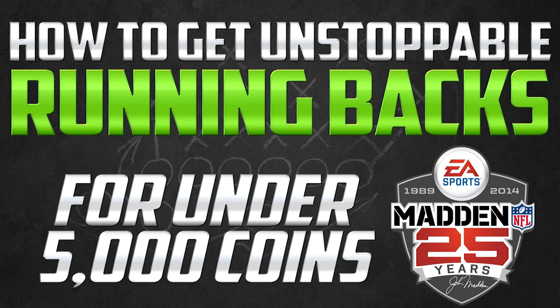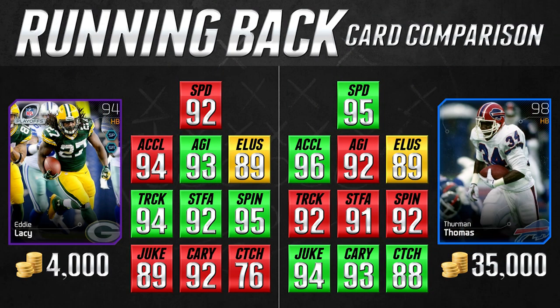Let's get into the very first comparison today at the running back position — I call this group the bruisers. The cards we're comparing are the 94 overall playoff edition Eddie Lacy and the 98 overall legend Thurman Thomas. These cards go for very different amounts: Thurman Thomas goes for 35,000 coins whereas Eddie Lacy only goes for 4,000 coins, but I think these cards are actually a lot more comparable than the price difference would suggest.